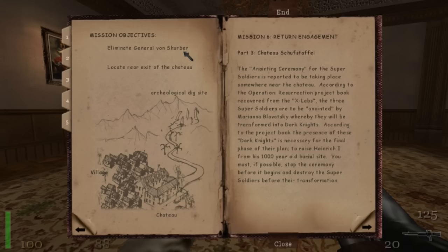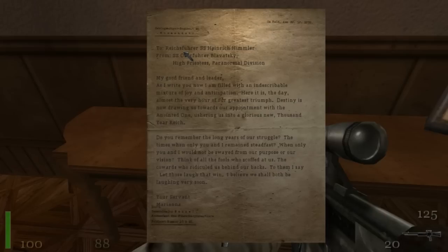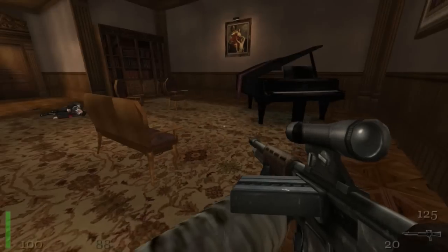Because this is where General Von Scherber is — he's through that door and down a hallway. There's just a note here to read. To Reichsfuhrer SS Heinrich Himmler from SS Oberfuhrer Levatsky, High Priestess Paranormal Division: 'My good friend and leader, as I write you now I am filled with an indescribable mixture of joy and anticipation. Here it is — the day, almost the very hour of our greatest triumph. Destiny is now drawing us towards our appointment with the anointed one, ushering us into a glorious new thousand year Reich. Think of all the fools who scoffed at us, the cowards who ridiculed us behind our backs. Let those laugh that win — I believe we shall both be laughing very soon. Your servant, Mariana.' Alright, so that was Mariana Levatsky.